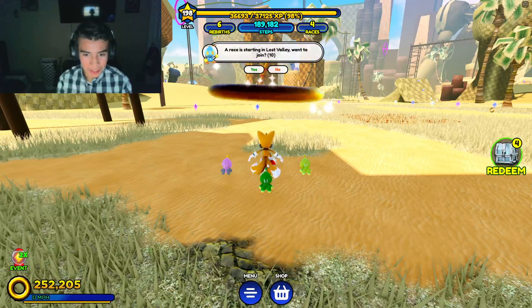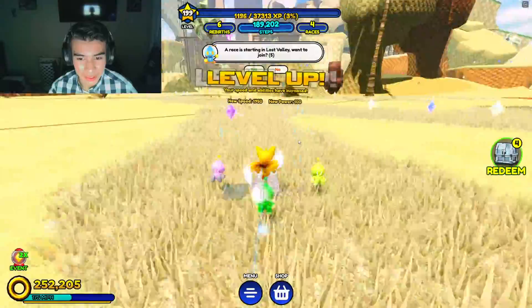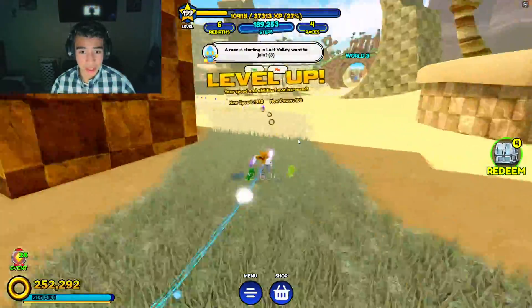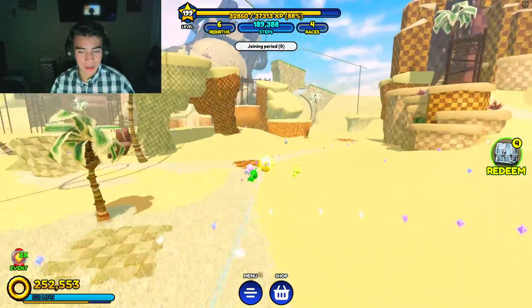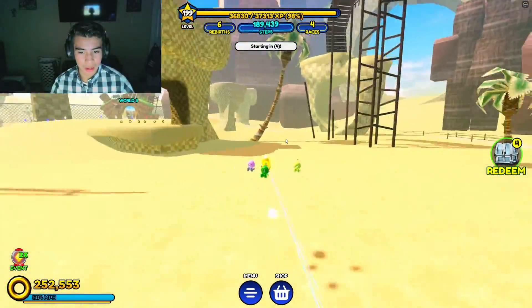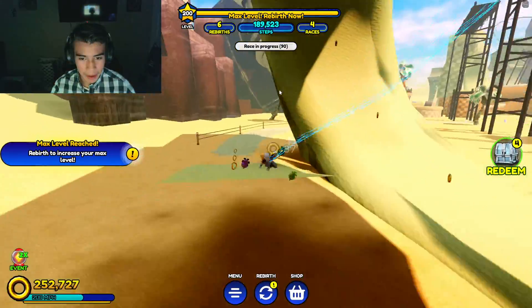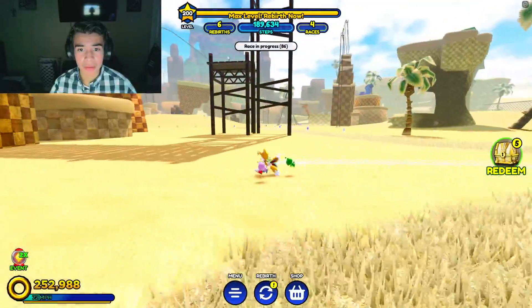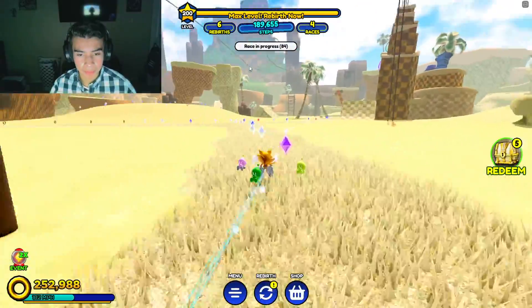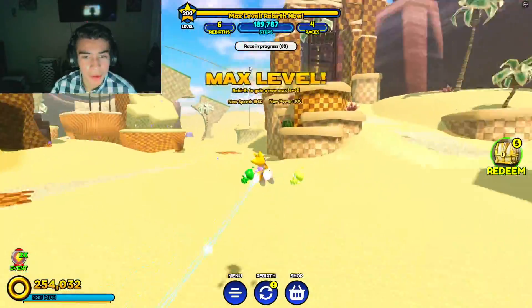Alright Tails, come on out. Tails looks pretty cool — I actually didn't like Tails. He's pretty fast. Wow, I like how he flicks the tail. So if you guys want to get him, he'll be up here on one of these towers. It's easy to find him, but if you don't know, it might be a little hard.